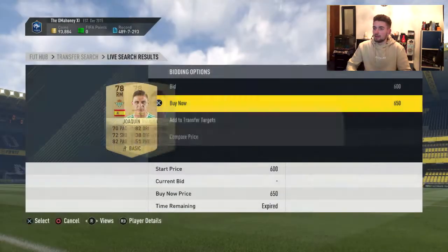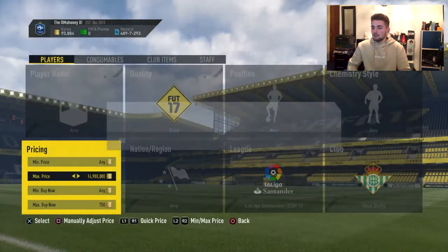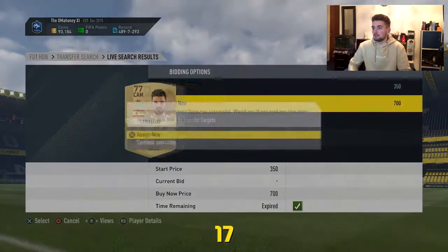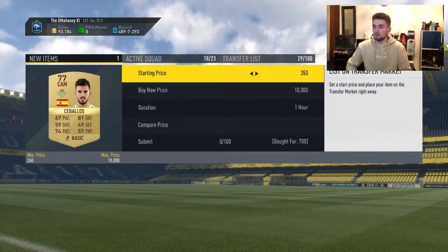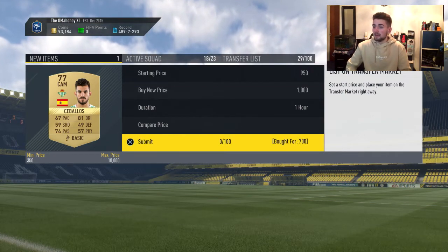If there are too many popping up, just drop the price down a couple of coins — you'll make more profit when you get them and it gives you a better chance to actually snipe them. When they were popping up earlier I wasn't able to get them because they'd already been listed for a couple of seconds. I'll list this one and move on to the next filter.